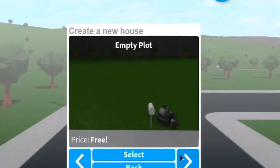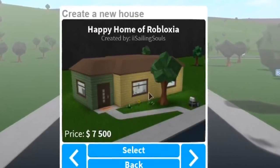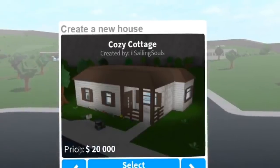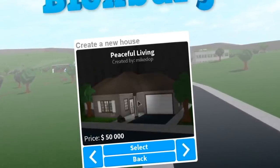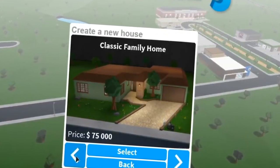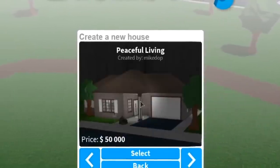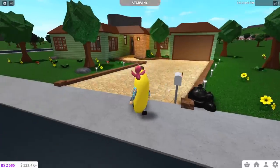When you first buy a new plot you have the option to choose which house you want. You've got the free one which is empty, then you can buy the starter house for 7,500 — unless it's your first time playing the game, it's free. There are also other pre-made starter houses you can buy. I think we'll try the cozy cottage... actually I like the small suburban — the classic family home. Let's do this one. It's $75,000 to buy, but renovating it won't cost that much.